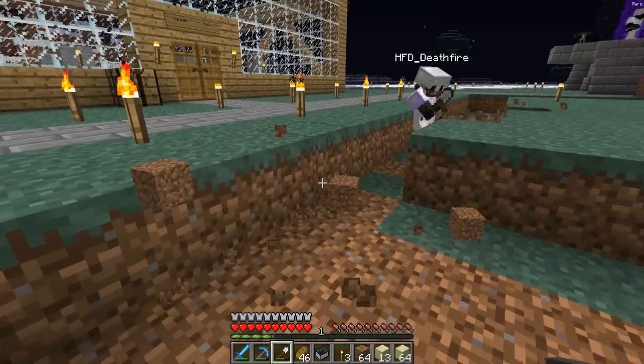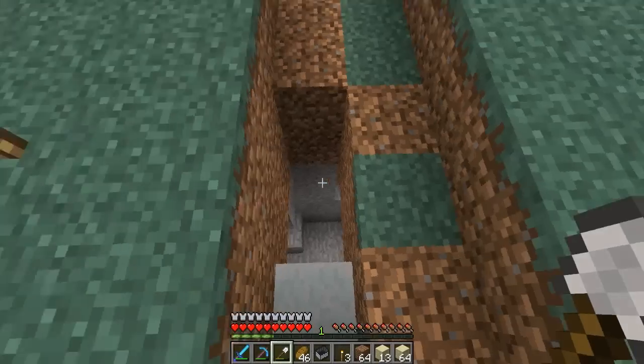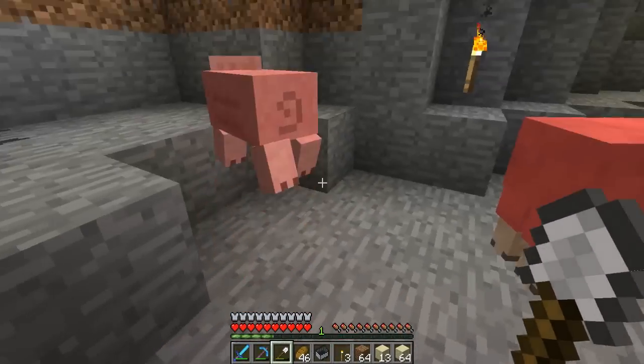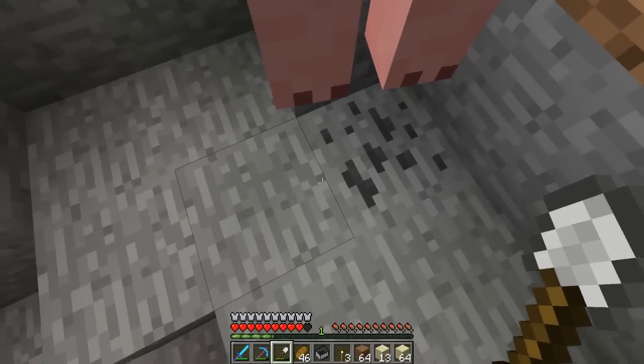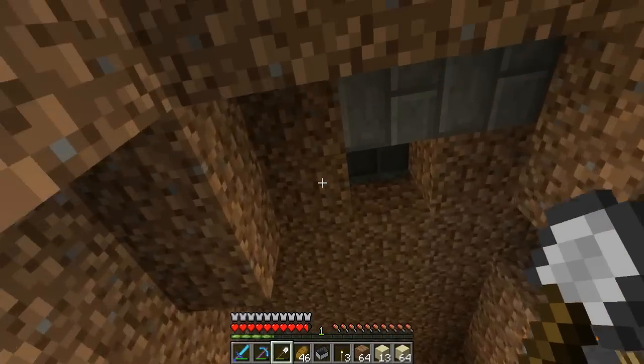Watch out — sheep! There's a what over there? This way — they've been smudging off my sheep too. What the hell, there's a red sheep and a pig down here! I never knew about this place. I just found this. This is weird.